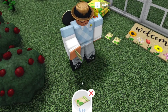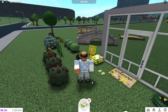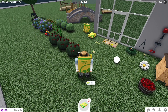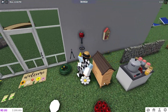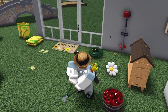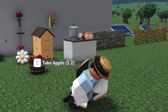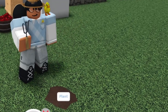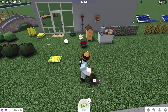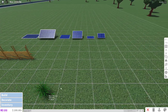You can use the seed packet and it opens up. I wonder if you can plant a seed with it. You can move these plants around. With the tools, you can trim grass and dig in the ground to make a small dirt pile.